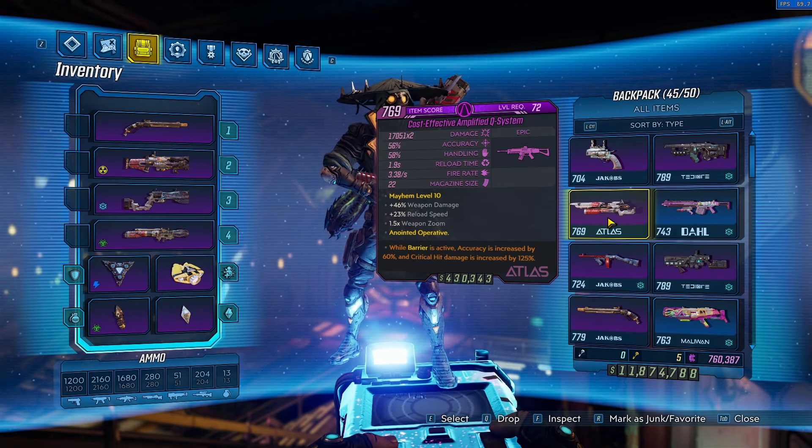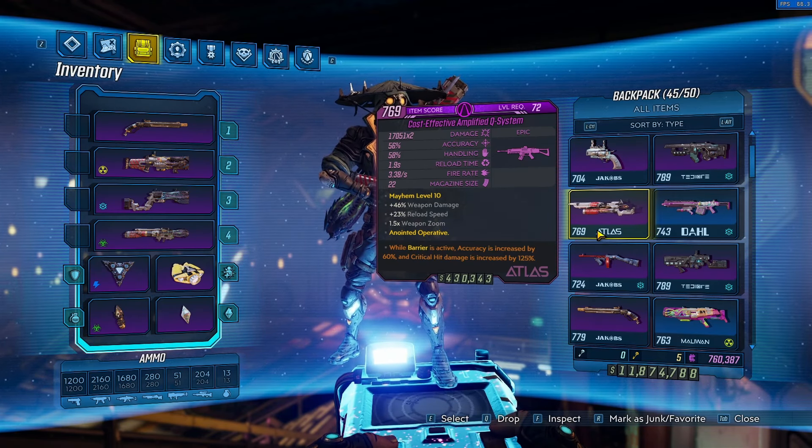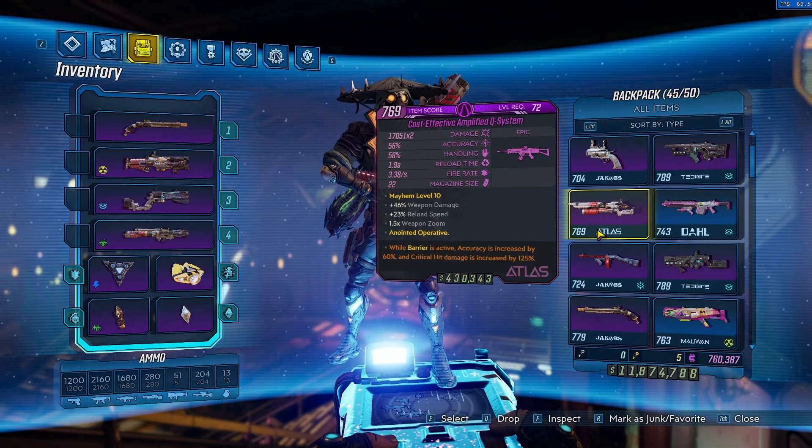There's the Q System here which kind of got outclassed by the OPQ System. A lot of purples — not really the ones I'm listing, but a good amount — are solid but just worse legendary versions, so I'm not really mentioning those. You've also got the Bang Stick, mainly used for pre-stacking — Stackbot stacking which you do with a low level one — but a high level one can still do pretty solid damage.